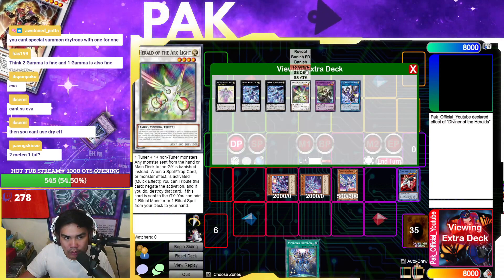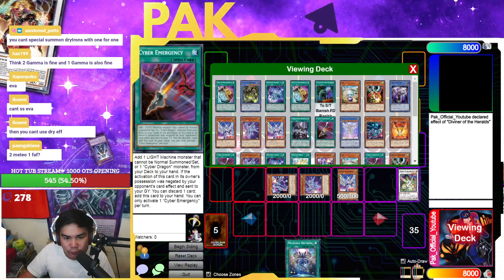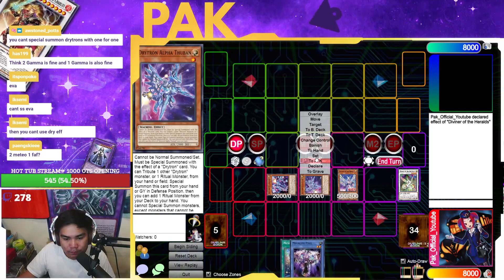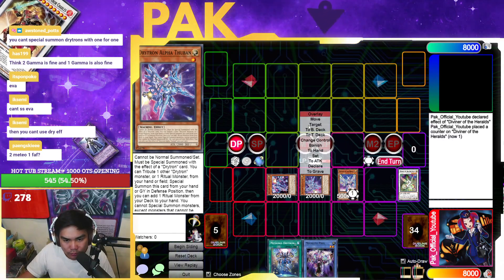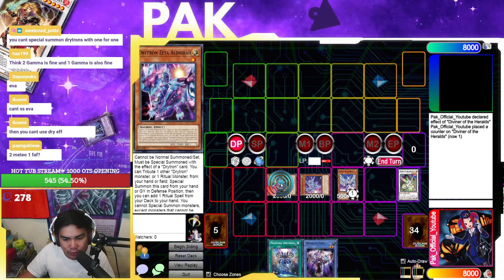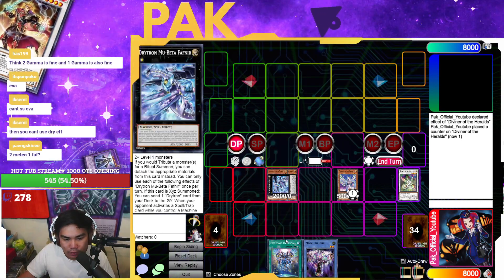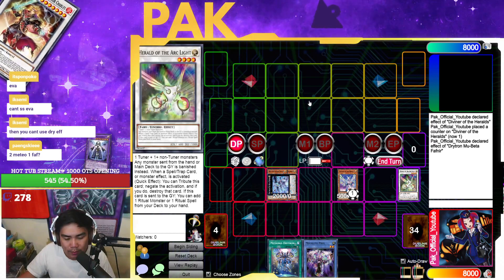You're going to send the Hero of the Arclight and use its effect to search you Megalith Fool. Now Diviner is Level 6. You overlay these two to make Fafnir, and then use Fafnir's effect to send the Gamma.